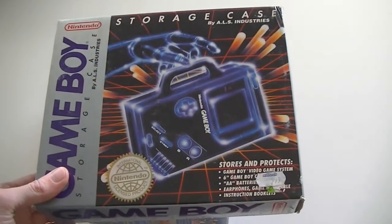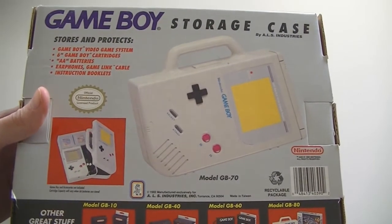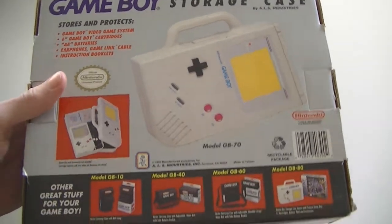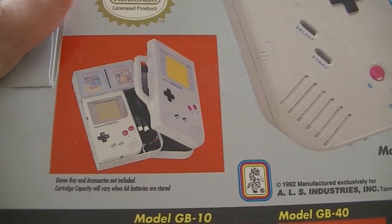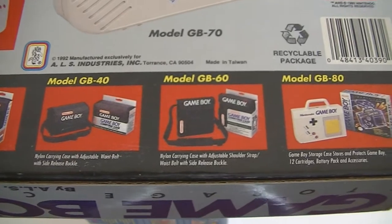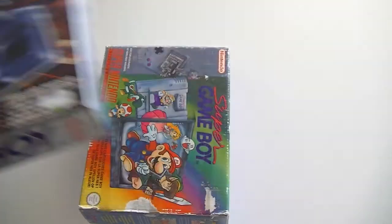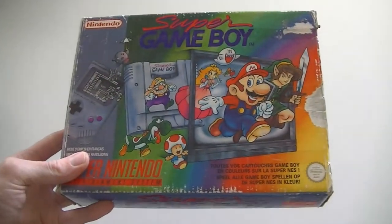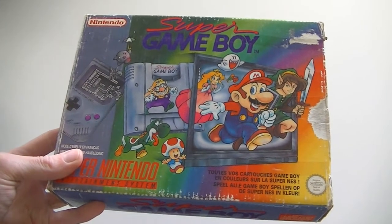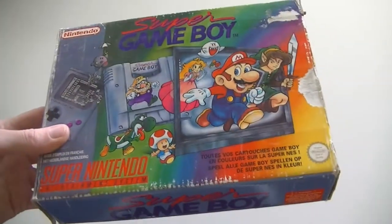Before we get to PC games, first some peripherals. This is a Game Boy storage case, complete in box — it's actually often used as a bread/lunch box. As you can see it has a cabinet, a little placeholder for the Game Boy, a couple of cartridges, and a link cable. And here are some other accessories you could buy — some Game Boy bags etc. This is the storage case by ALS Industries. And then this is the Super Game Boy, big box version — for the Super Nintendo to play Game Boy games.